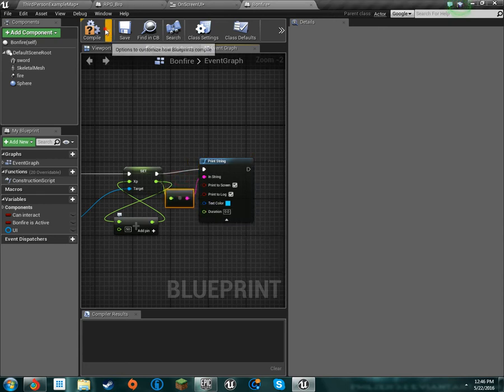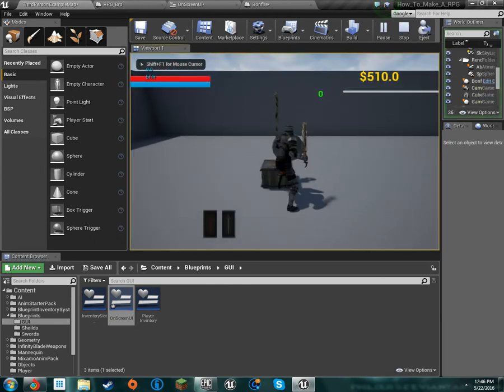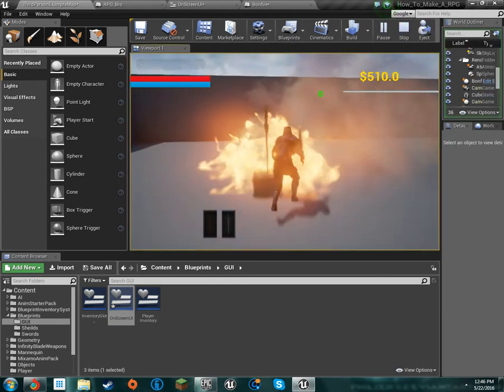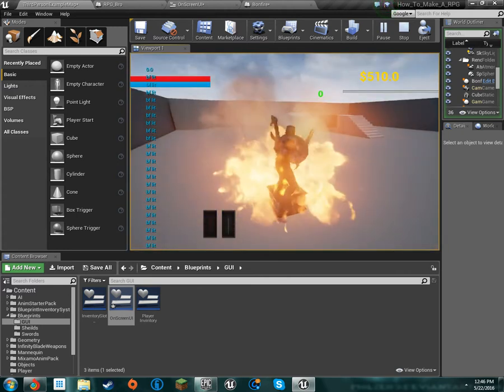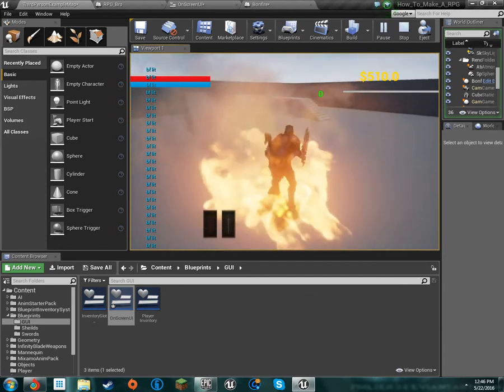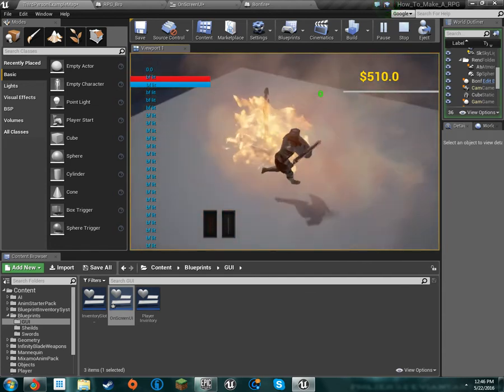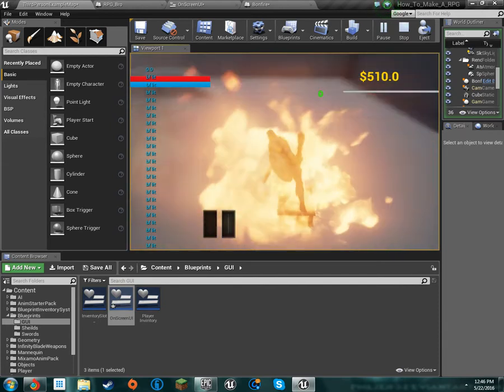Alright, so there we go. We're going to hop over here — we're going to light the bonfire and it says 'bonfire lit,' and it's saying zero. So it's printing off zero, you can see that up in the corner.